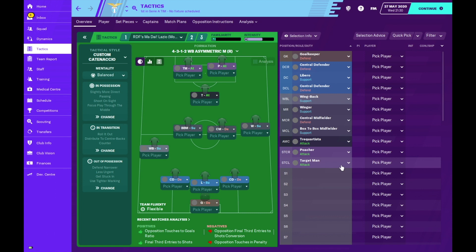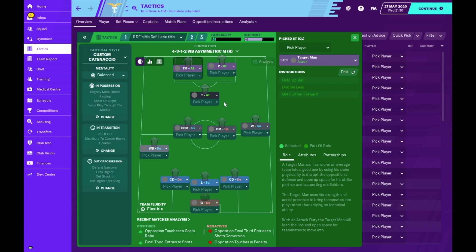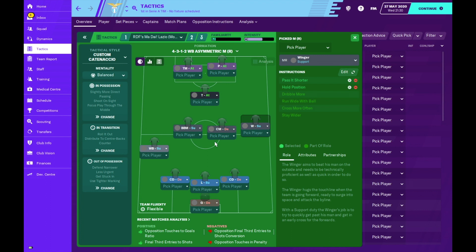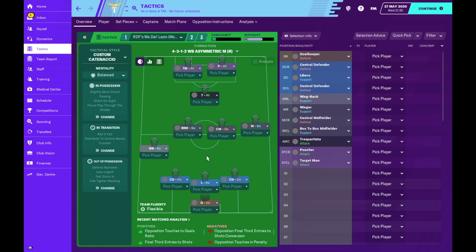It's a 4-3-1-2 asymmetric tactic - really a 3-4-1-2 or simply a 5-2-1-2. When talking about overloads on one side, we have the wing back on support who will run wide with the ball in possession, plus the box-to-box midfielder who will also run wide to that side, while a target man is deployed on the left-hand side. This naturally focuses a lot of play on the left, allowing the right winger to always be a free option. The poacher on the right will rarely get involved in play, and the central midfielder on defense simply holds his position in front of the back line.